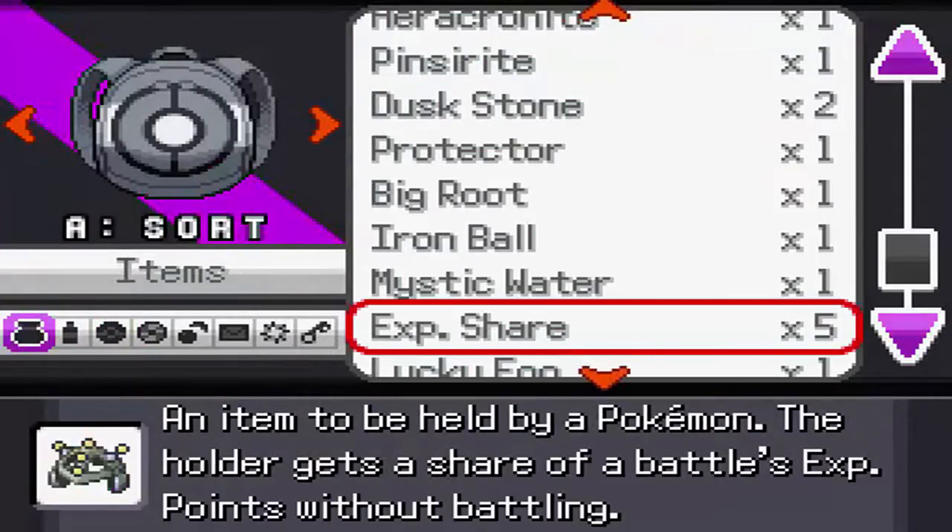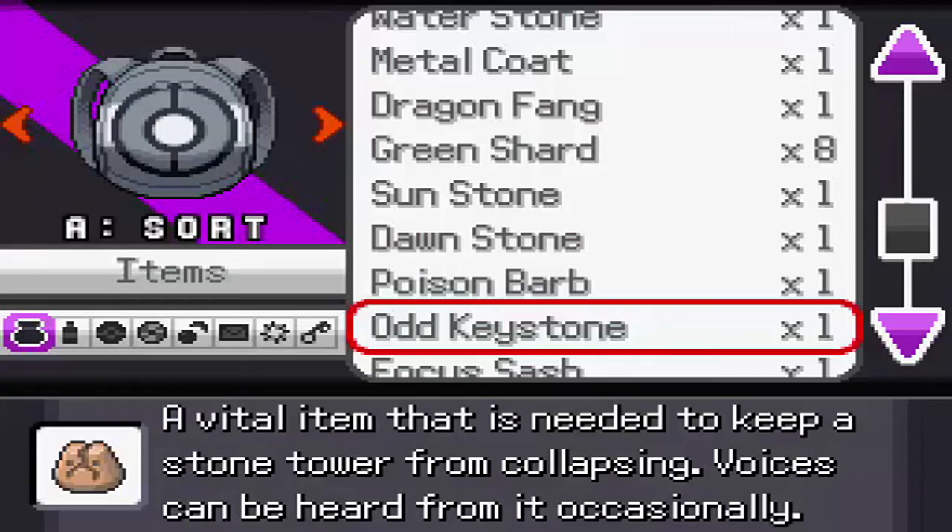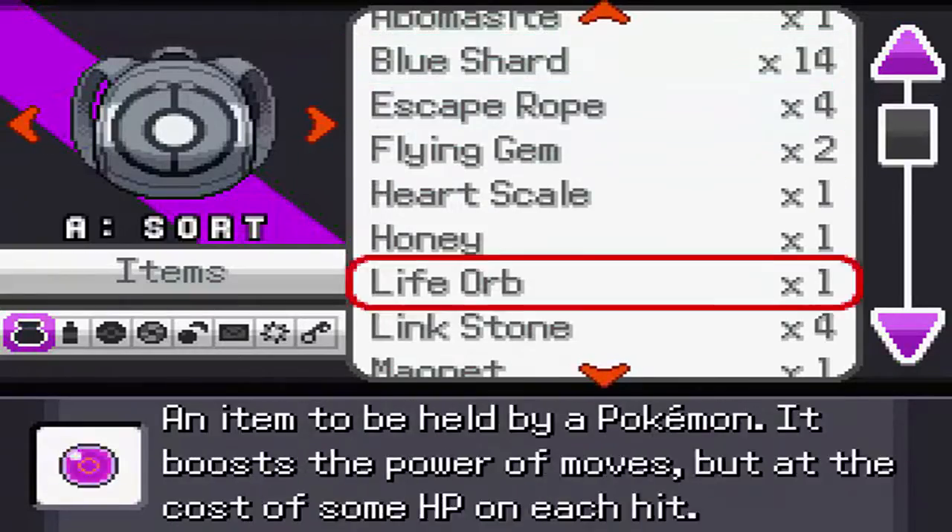Basically what you need is an item called the Odd Keystone, which you can get from mining the rocks that glow, and you're going to need that. You also might want to bring some repels since you're going to be running through some caves.